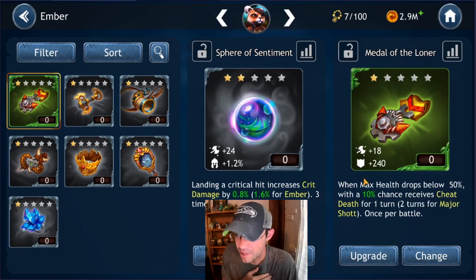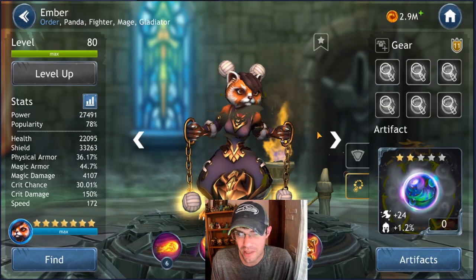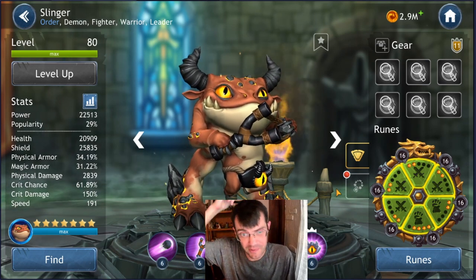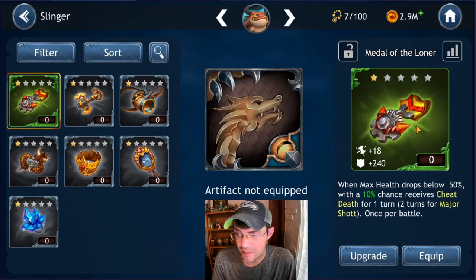The next artifact: when max health drops below 50%, you have a 10% chance to receive cheat death for one turn, two turns for Major Shot, once per battle. Major Shot is a pretty squishy character and you want this for squishy characters. You get armor and some damage increase. I'm not going to put it on Major Shot since my goblins aren't up and running. I'm going to put it on Slinger — in my demon comp I don't have a defender, so he gets targeted often and this could keep him in battle longer.